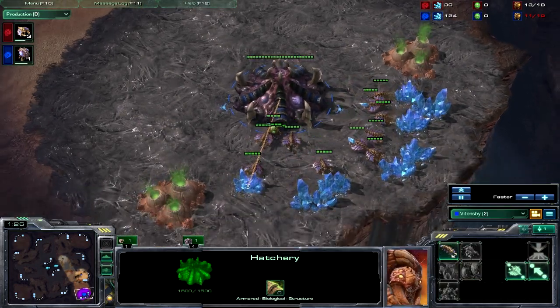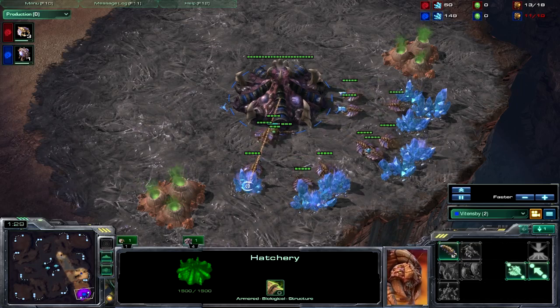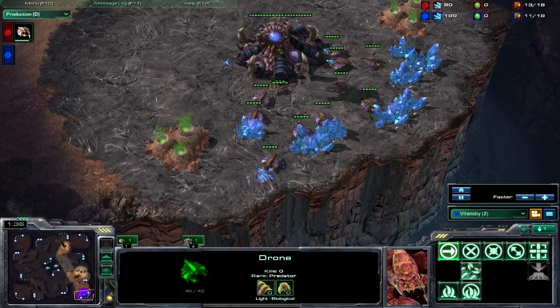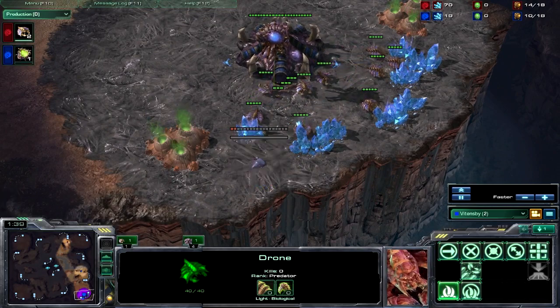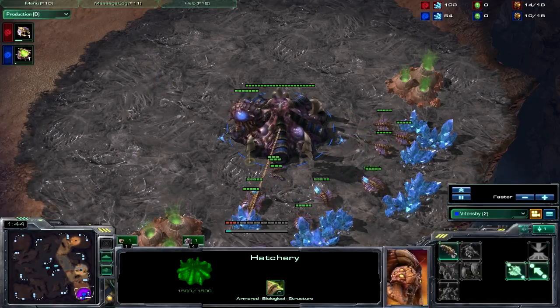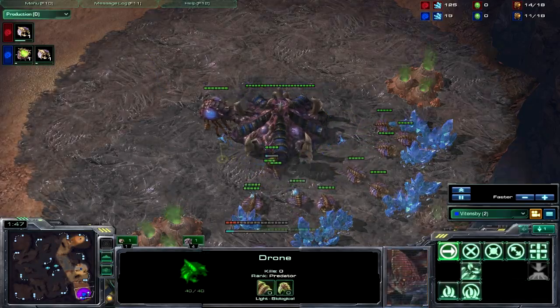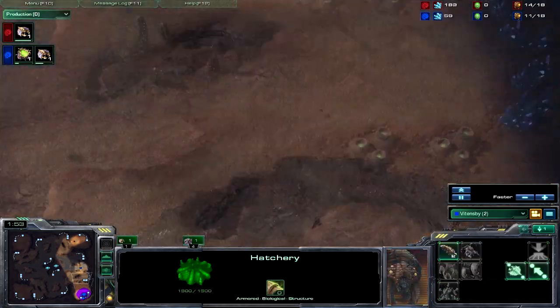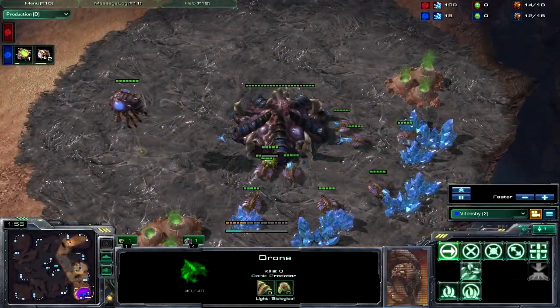The easiest way to tell if this is going to work or not is if the Zerg player drops a hatchery. That's it — that's the easiest way to tell. If they drop a hatchery, they've already lost the game, because those 300 minerals will equal 12 Zerglings that they do not have. And of course, with your first drone, you do want to scout the far position.